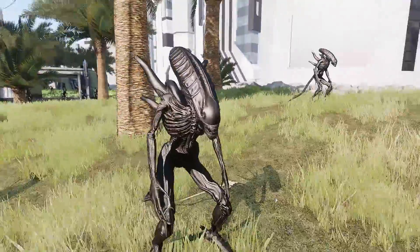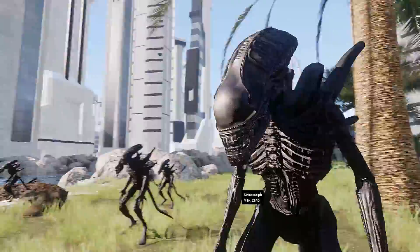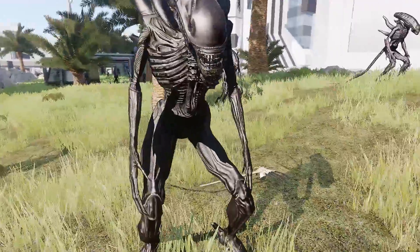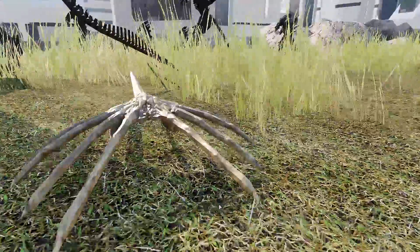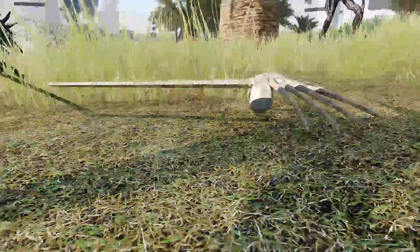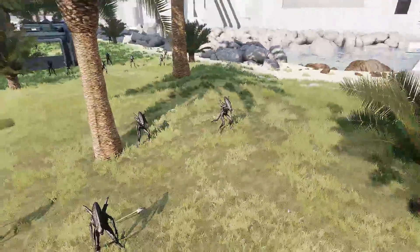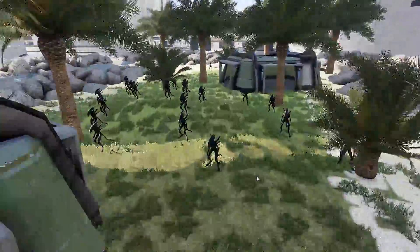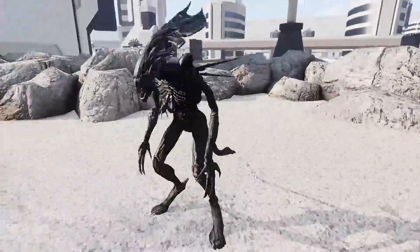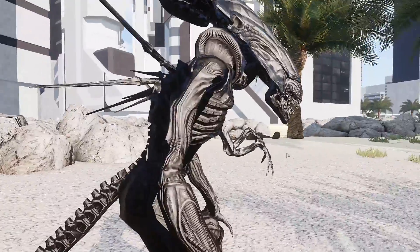Here we have the Xenomorph. Max is of course responsible for other mods like the police mod, a women mod, some custom zombies one, and he also shares the same name as I do, which is cool. You also have the Facehugger, which does work — if it catches you, you will die and it will hug around your face. And all the way at the end, we have even a little surprise: a Queen Xenomorph.